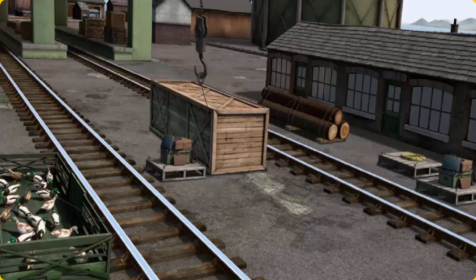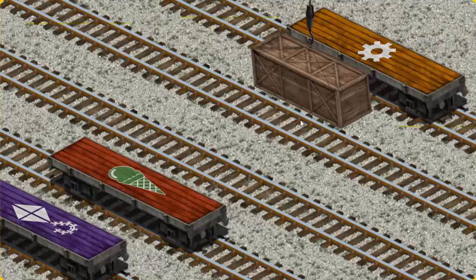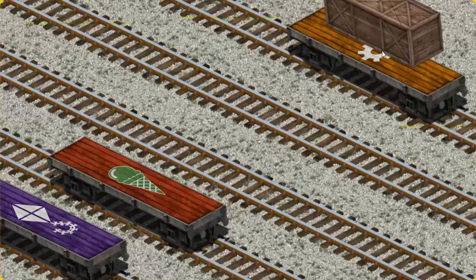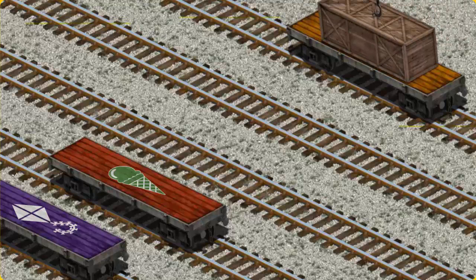Let's lift and load. Now the cargo must be loaded. Show Cranky where the orange flatbed with the picture of a gear is. You found it!